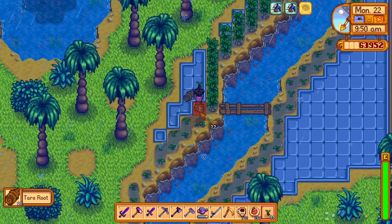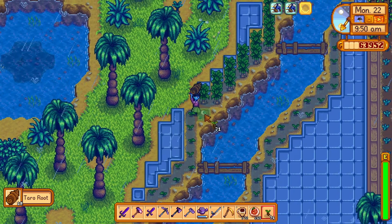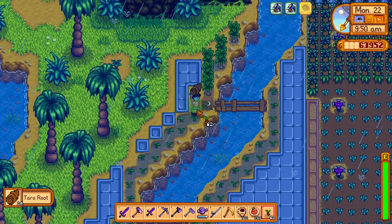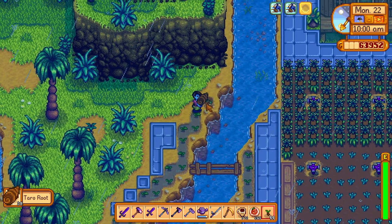If you want to grow Taro Root, grow them next to water because the game tells you that it grows faster next to a water source. You don't need sprinklers for it. I just put it down and came back like a week or two later and then it was ready to be harvested.